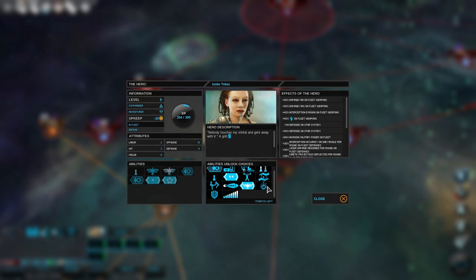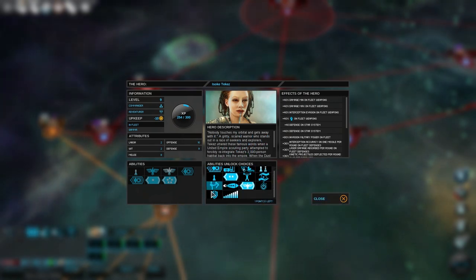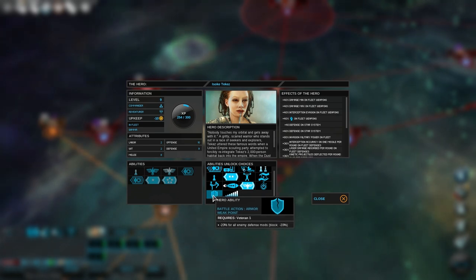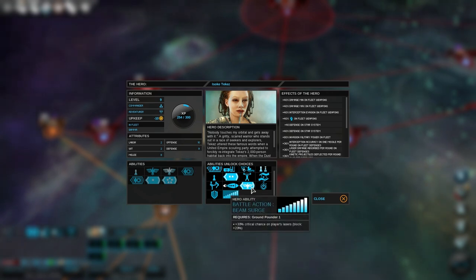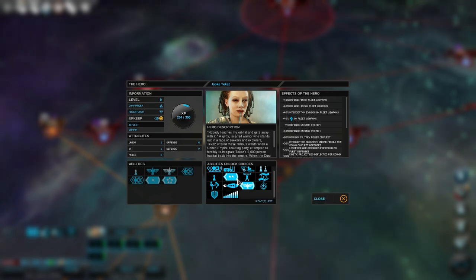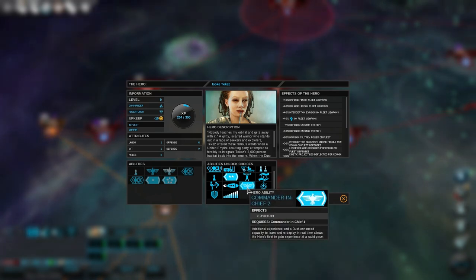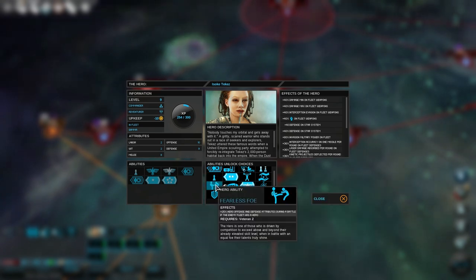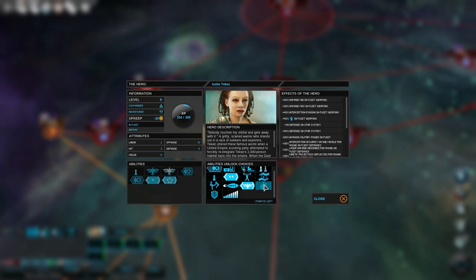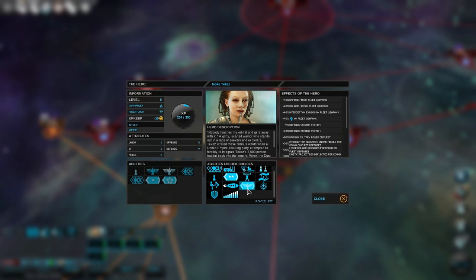I got a level up from that fight — very nice. I think I'm going to get another level of commander-in-chief, which gives me extra experience on my fleet. I could get ground pounder to get my invasions done slightly faster, but I'll grab another level of commander-in-chief.